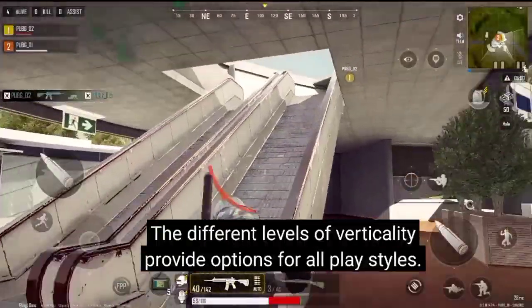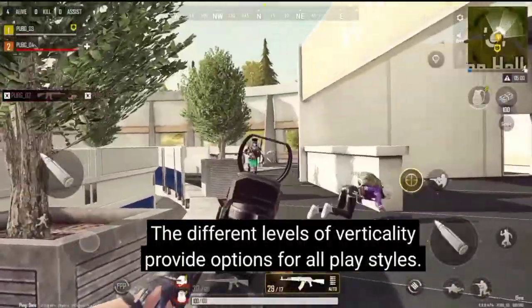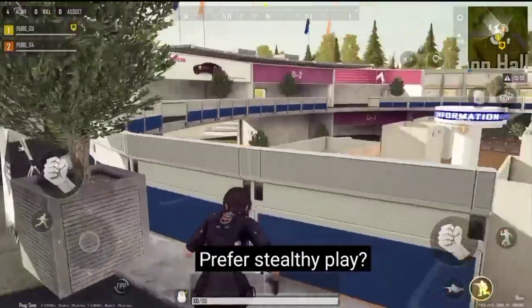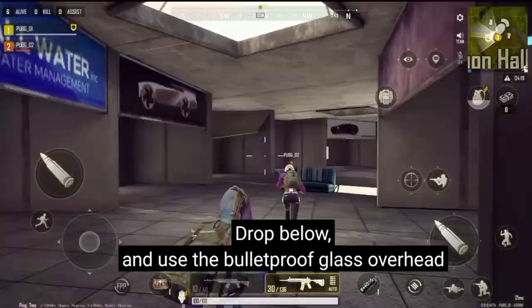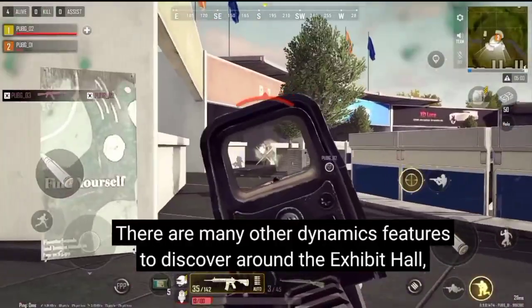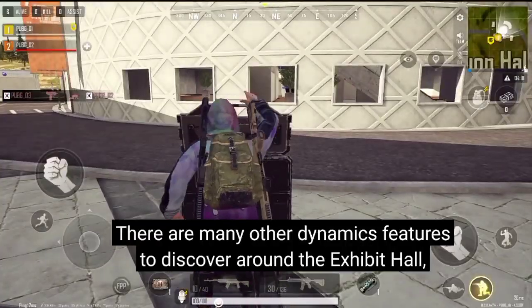The different levels of verticality provide options for all play styles. Got good aim? Land on the roof and be ready to prove it quickly. For a stealthy play, drop below and use the bulletproof glass overhead to protect yourself as you plan your ascent. There are many other dynamic features to discover around the Exhibit Hall, but I don't want to spoil the mall.